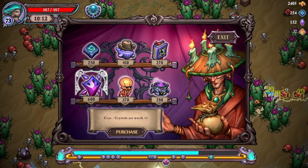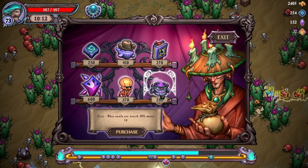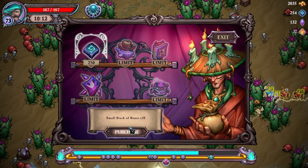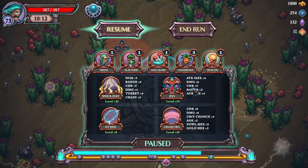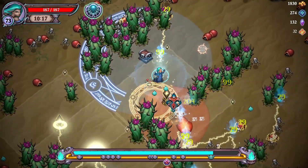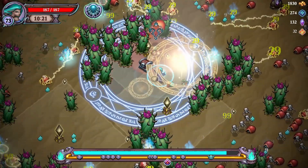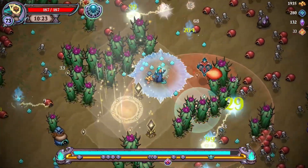Alright, what do we got here? Big text — increase all ability size. We get the beacon, that could save our life later on — because we couldn't buy any more pets. Her ability will be kind of okay.